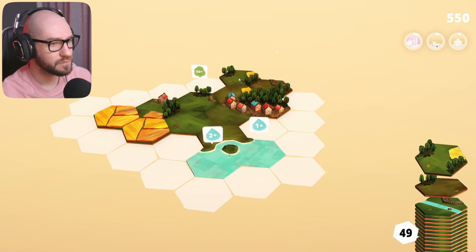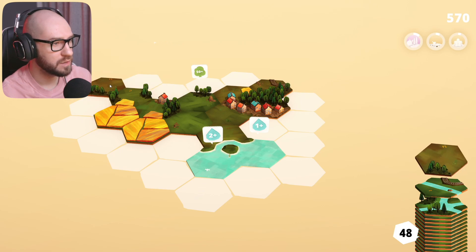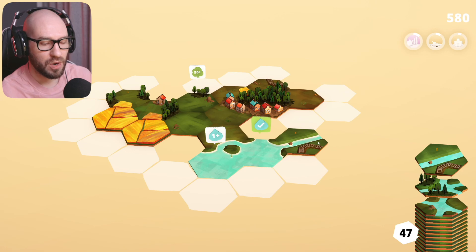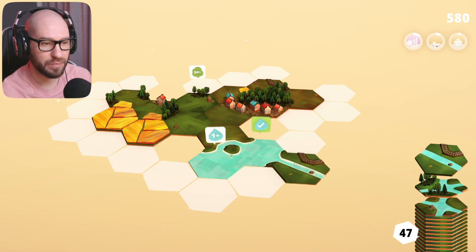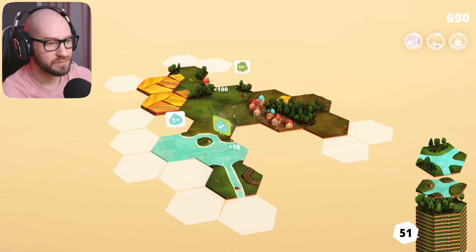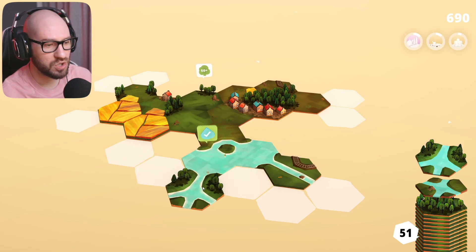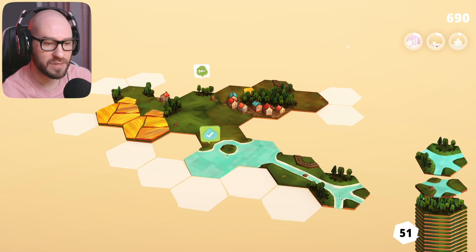At the moment we don't really have any more missions, so we just have to focus on getting a good-looking pattern. I could place the water over here - this is going to close this down and also add one for this one. The problem is I'm also getting a train rail, which is a little bit problematic. I'm right-clicking here to change the position of the tiles and rotate them.